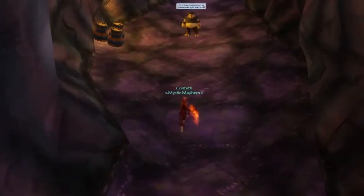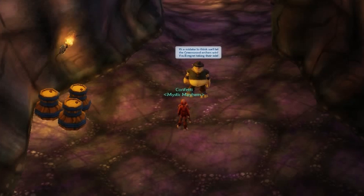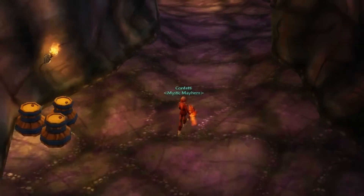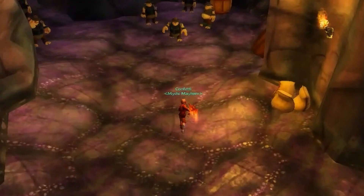First up on the list is Bandit Hideout. This is the only dungeon that features Chuggawugs as the main enemies — well, technically Fuggawugs because they're wearing masks. It explores the relationship between the Greenwood Archers and a local bandit group, so it gets a 5 on story, a 5 on aesthetic, and a 5 on layout. It's a good way to start out the list, and it's by no means a bad dungeon.